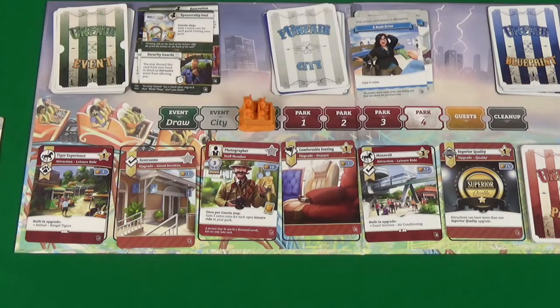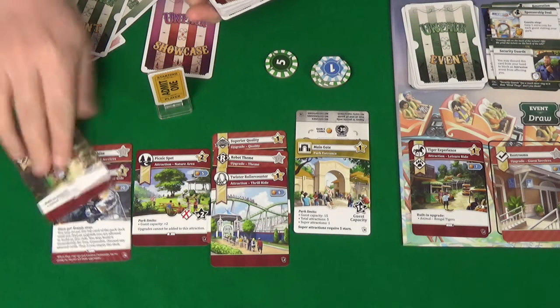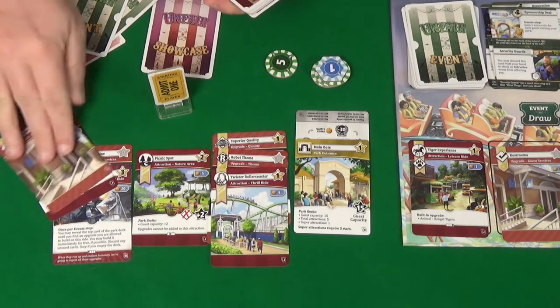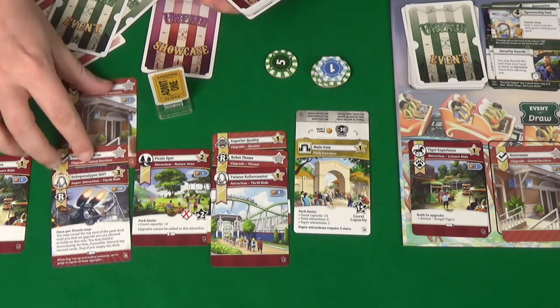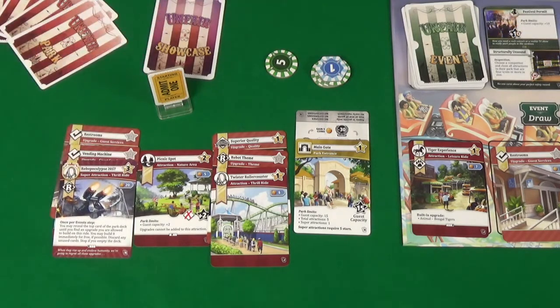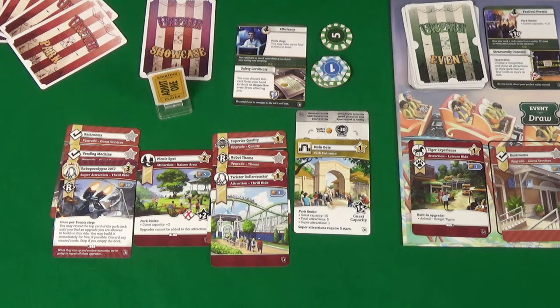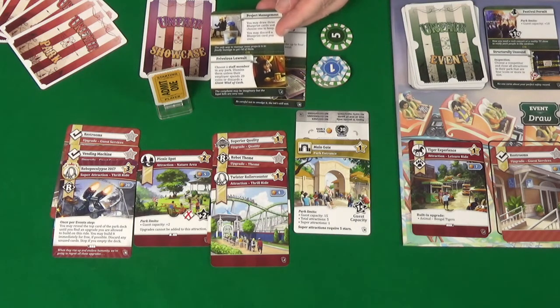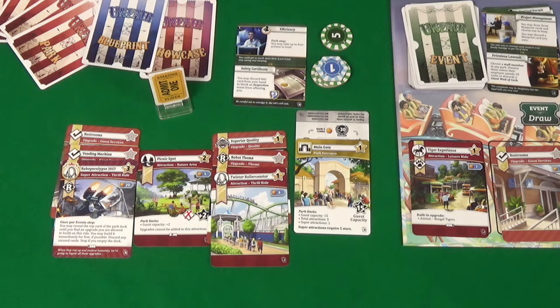Play events start with Pixel. She uses her super attraction's ability to reveal park cards until she finds an upgrade she can build — she reveals Tiger Expedition (not an upgrade), then restrooms (cheap but buildable), so she builds that for free. I then pass because I have nothing to play. Pixel plays Efficiency as a pinned event, getting up to four actions total. She then plays Project Management — draw blueprint cards and choose one to keep — and she keeps one without discarding anything.